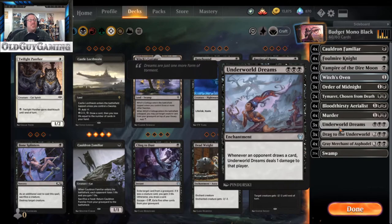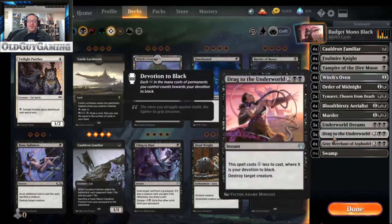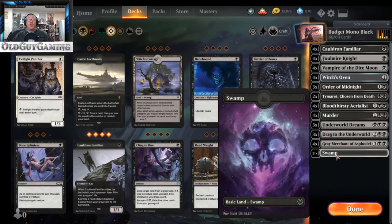Underworld Dreams adds two devotion to black and also deals damage whenever an opponent draws a card. I go back a long way in Magic's history — when Underworld Dreams came out in Legends it was one of my favorites because with Howling Mine everyone drawing cards took damage. I have three in here mostly for devotion but also for that constant ping damage. And of course, Gary himself — Gray Merchant of Asphodel, a 2/4 for five: whenever he enters the battlefield each opponent loses X life and you gain X life, where X is your devotion to black. With all the black symbols in this deck it'll be far more than the minimum of two. We've got 21 Swamps rounding out the deck.